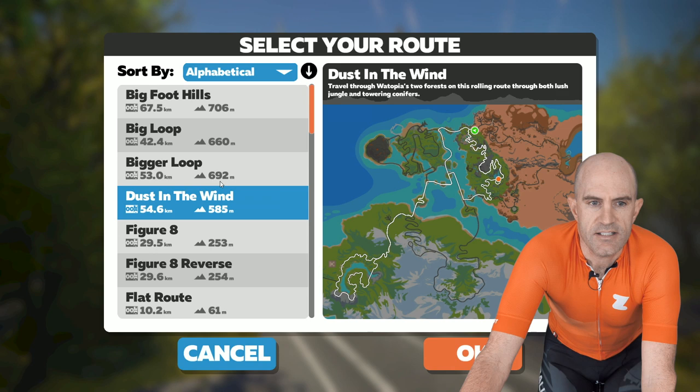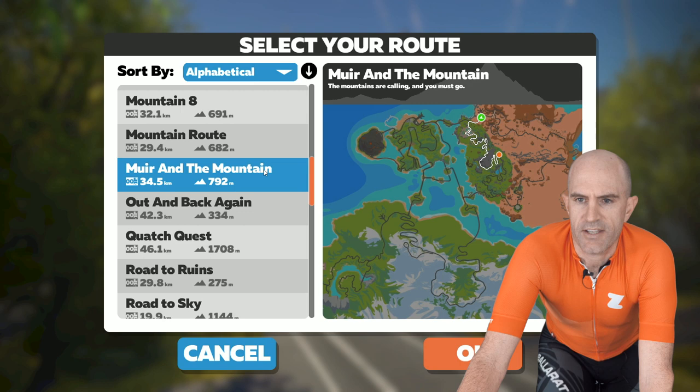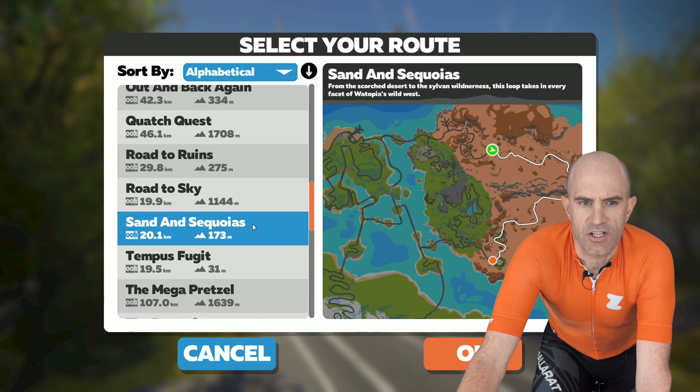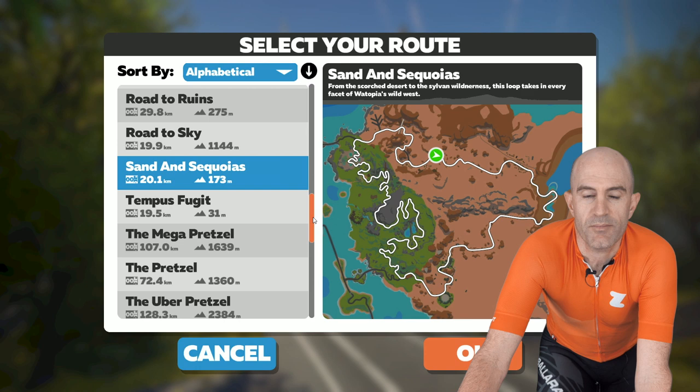What else can I spot here? Myrrh in the Mountain - all new. And Quadditch Quest - not sure what that's about. Oh, there's another one: Sand and Sequoias. So that takes in the new TT course plus the new - is it sequoias? Am I getting that right? And a few others - a whole lot of lava.